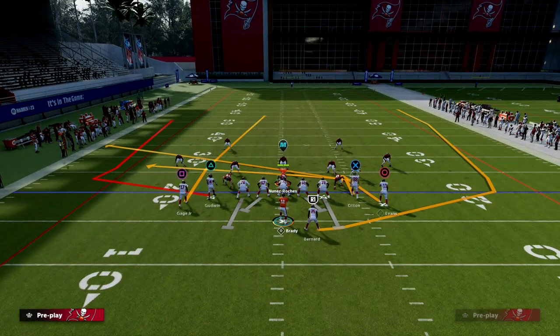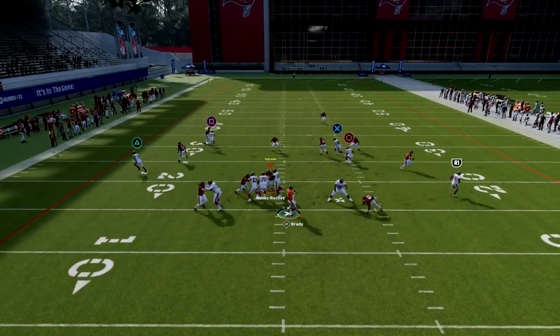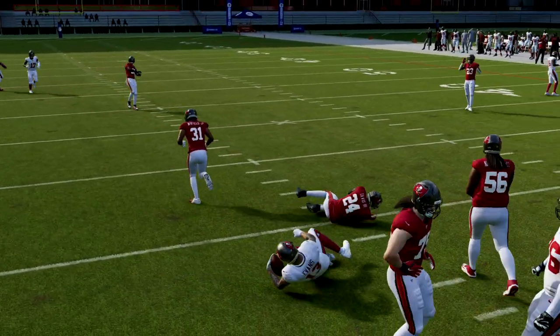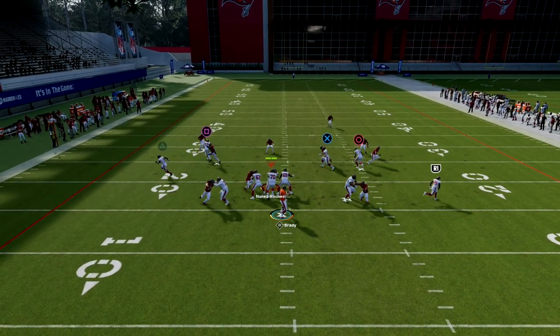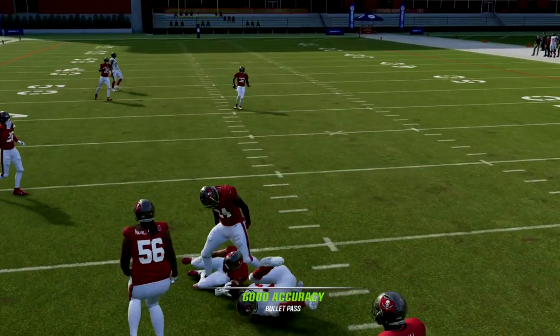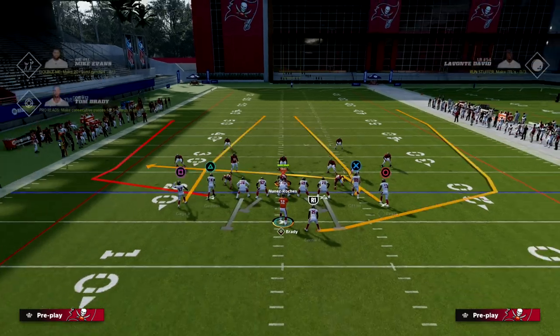If you pair that with a simple slant of the tight end, this little Spot Shake route is one of the best check down routes in Madden 23. It literally comes to a stop and then continues running. It'll pull the zone out of the way, and then you can check it down right there for a simple little gain.